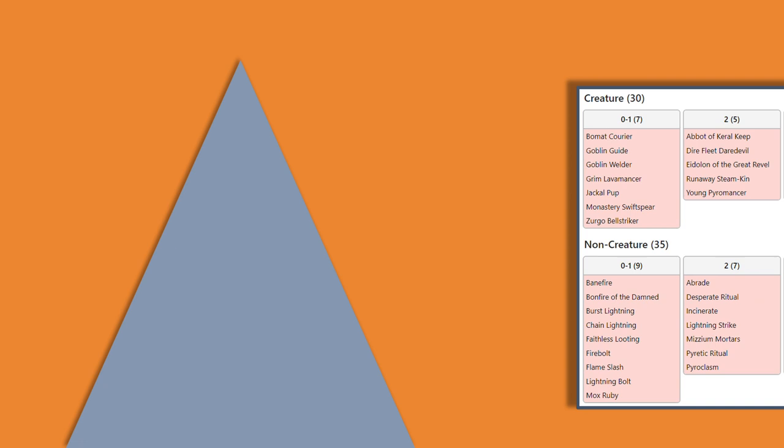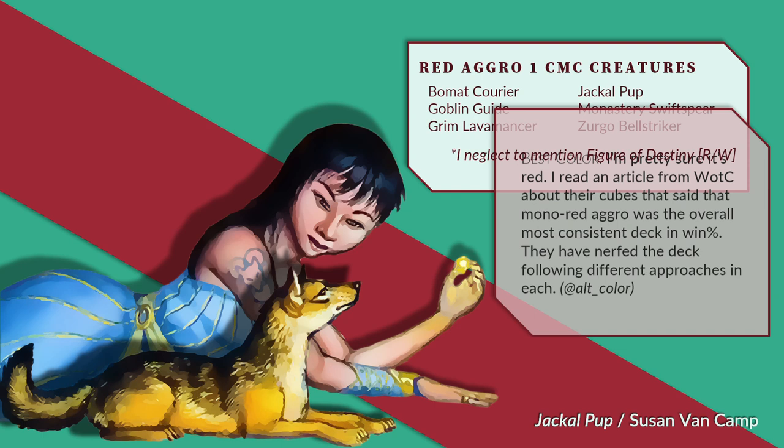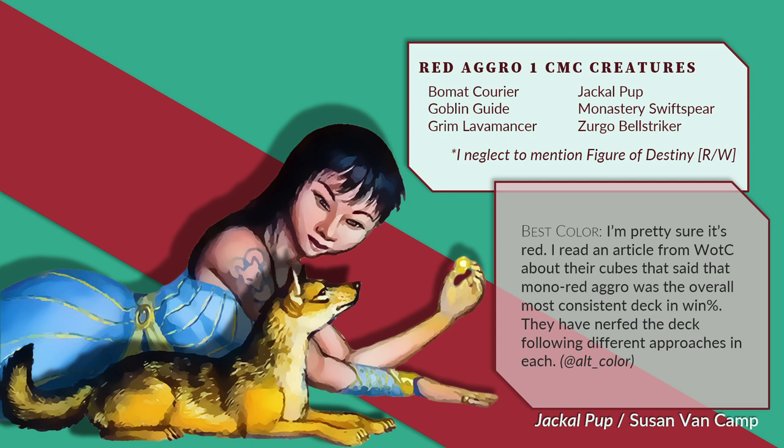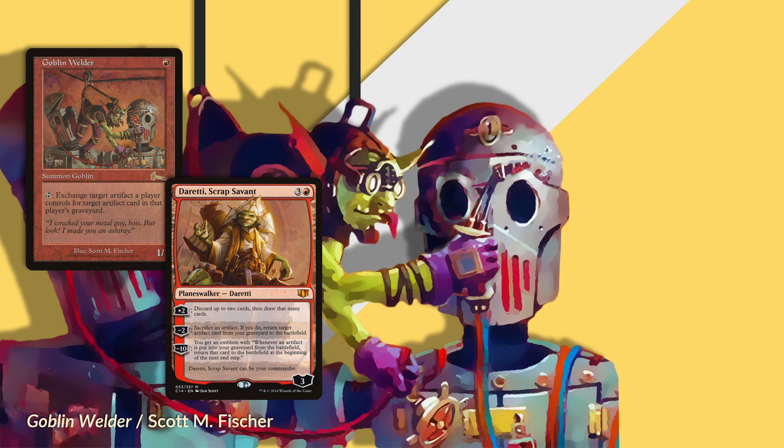As we have seen, red is the one place where the cube tries to support aggro, and it can nevertheless be challenging for drafters to put the deck together. The cube has six aggressive red one-drops among its 540 cards. In my unpowered Vintage Cube, I have 10 among 450. I do not suggest that my number is correct, but the point is that the MTGO cube certainly has not drawn as deep from the aggro well as it might have. Goblin Welder is a fun combo enabler, but I am suspicious that it is too cute in this environment. Red Duretti — a backup welder that costs 4 mana — is almost certainly too slow.